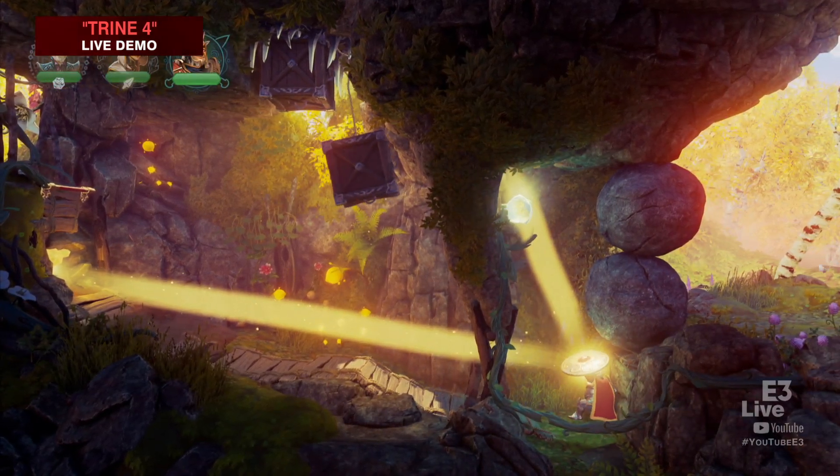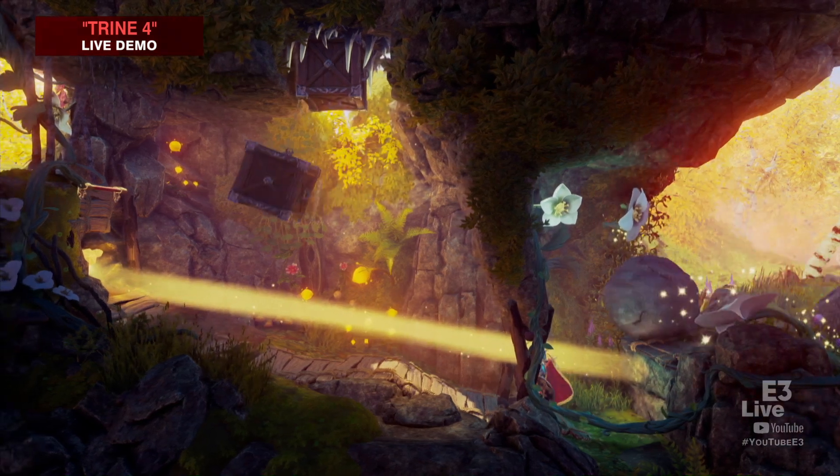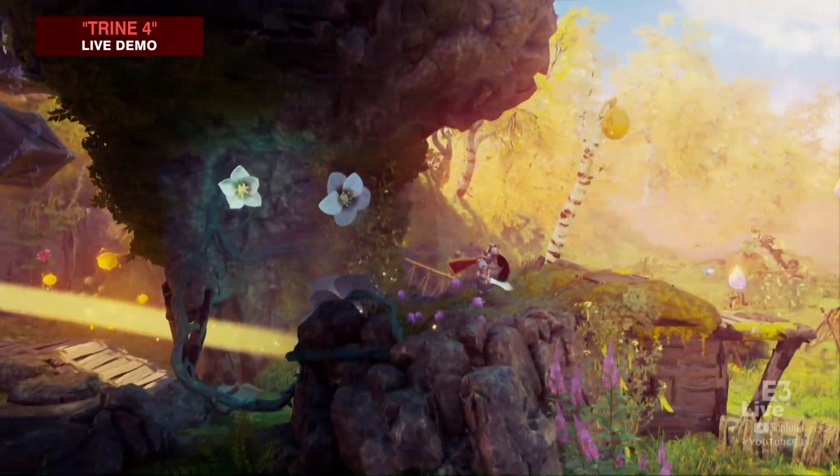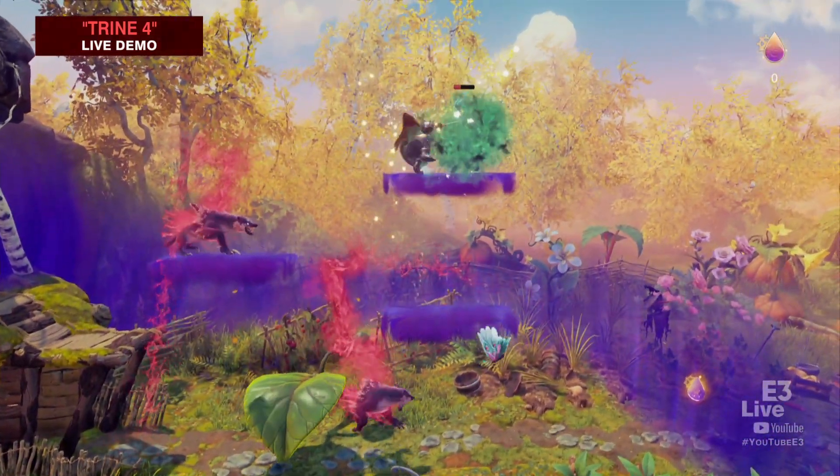We combine the boxes with a rope and attach them to the spikes, and then finally we can shine the light onto the plant with the shield. These beautiful, fairly big flowers grow up and they're quite powerful because they move! I love that you've got the combat and also a lot of puzzling in this amazing, beautiful world.